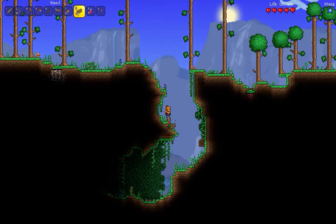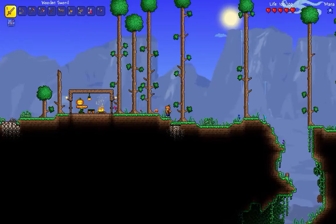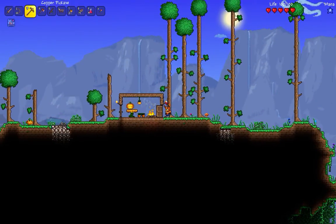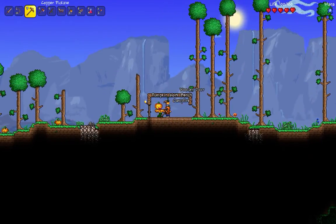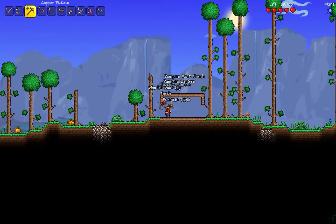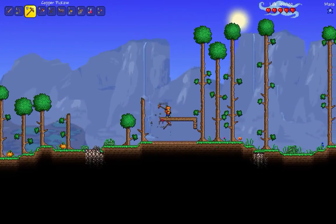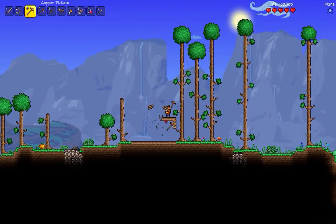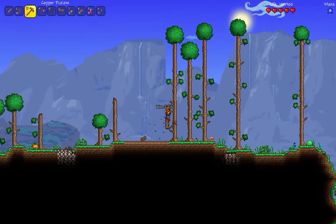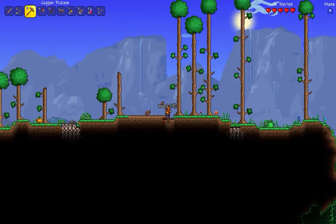Looks like we're just gonna have to pile up. Here's our house. Let's get all of this stuff and we can probably bring it back. So this way we have extra wood and we have more pumpkins. I forgot about this house — like completely — on our way here.